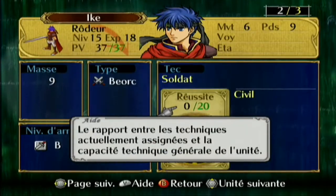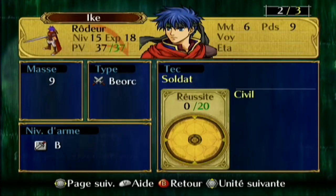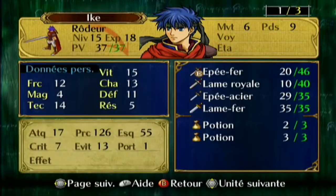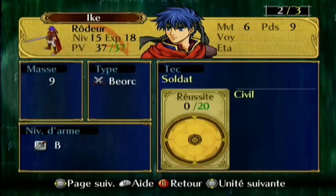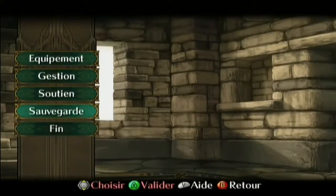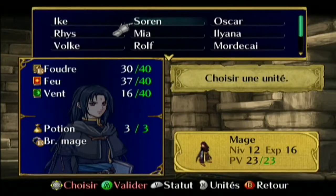Quelques nouvelles techniques — par exemple là j'ai 0 technique avec Ike. C'est en utilisant un objet spécifique appelé Occulte, qui permet d'avoir une technique en plus, une technique spécifique à cette unité.